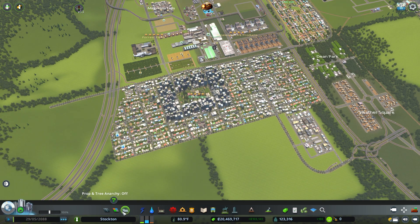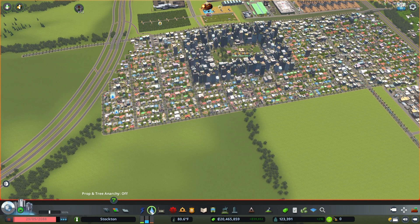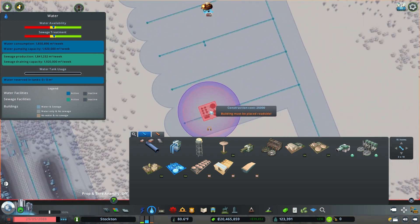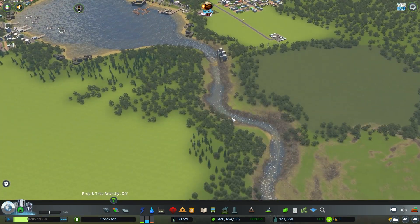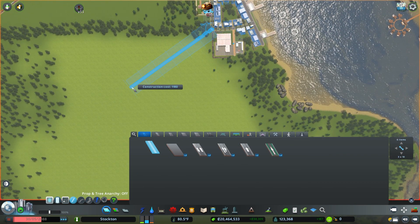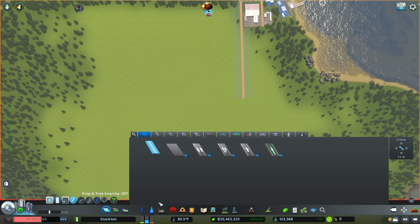One thing I noticed while I was sitting around waiting for about two hours for this to happen — it looks like we're starting to have some issues with water and sewer. I don't think I want to pull any more water out of the river because it's already flowing backwards as you can see. The river has started to flow backwards because I'm taking too much water out, so we're going to have to go with some water towers. Let's get a little dirt service road coming out over here — I need to make sure I'm far enough away from everything that creates pollution so we don't get any dirty water.